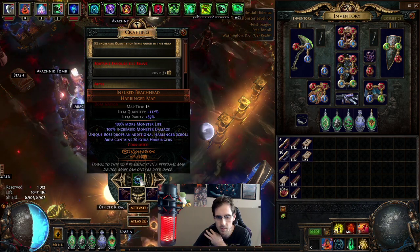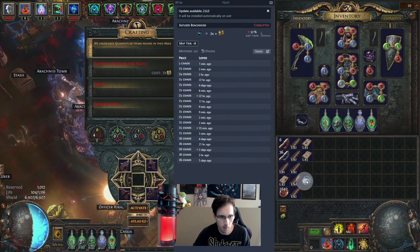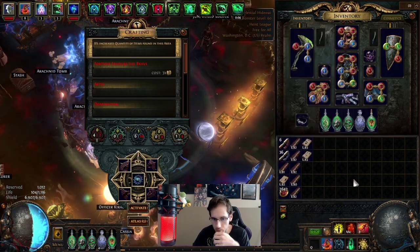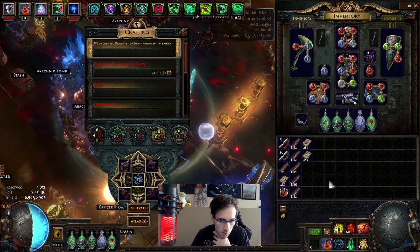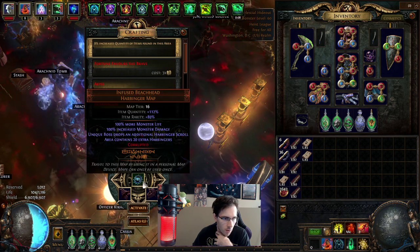We're definitely gonna try to see what the 20 harbinger is like. Also, let's see if we can make at least 20 chaos — I think they're worth about 25 chaos now. We're gonna see if we can make 25 chaos on this. Lucky this was a drop, so we'll see. I'm gonna see if these work and buff it up more — not sure if they will, but we'll try.